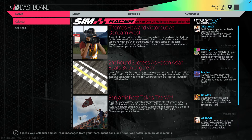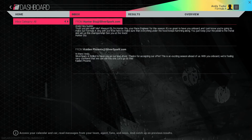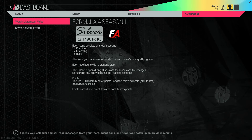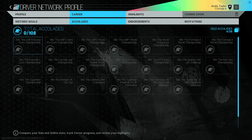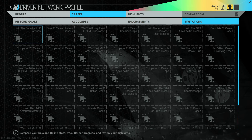Your career dashboard is where you'll get updates of the motorsports world happening around you and get feedback from a growing legion of fans on your progress. It looks like they're already excited at your first signing. You can also talk with your team, receive offers from scouts and various companies, and review the results, standings, and regulations of your current chosen racing discipline. You can also check progress on your career via the driver network profile.